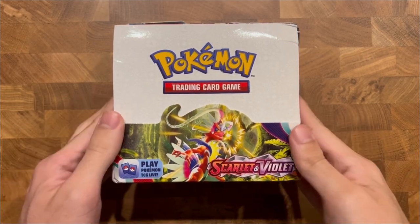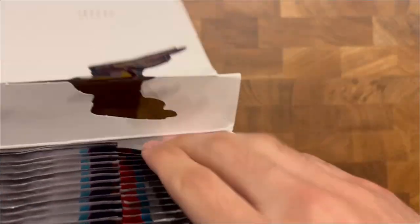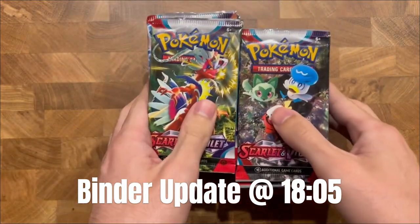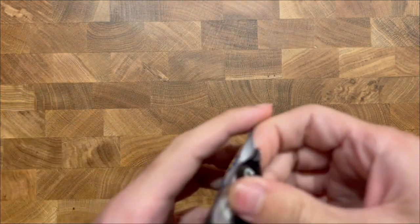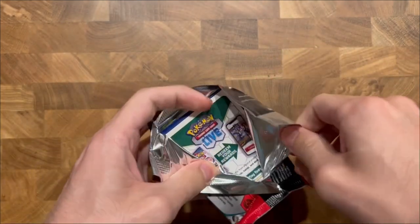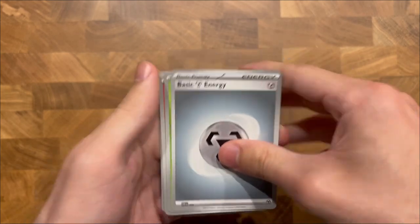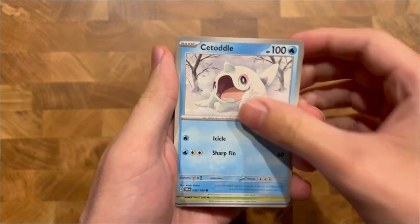What's up y'all? It's Graham, and today I'm going to be opening a Scarlet and Violet Booster Pack. The goal of today's pack break is to try to get as close as I can to completing the whole set. I'm currently at 132 out of 258 cards in the set. If I can get a lot of the more expensive cards out of the way, it'll make it easier to buy singles from here on out. So let's go ahead and get into it.